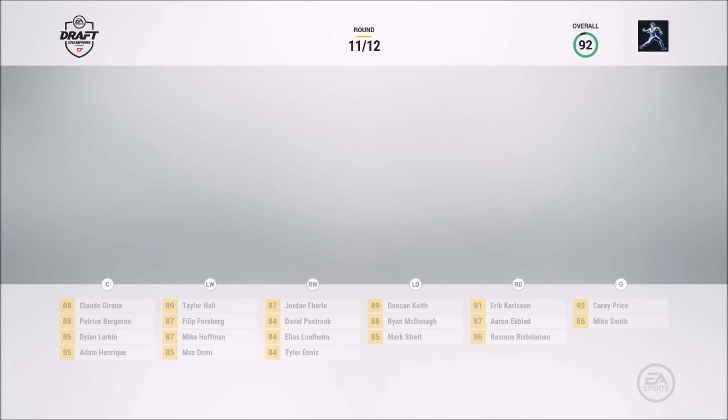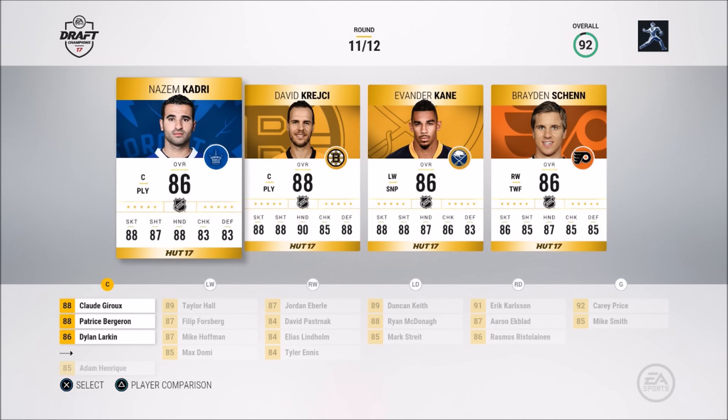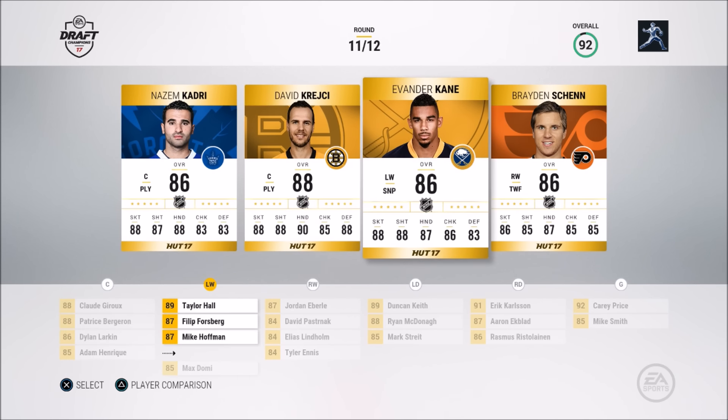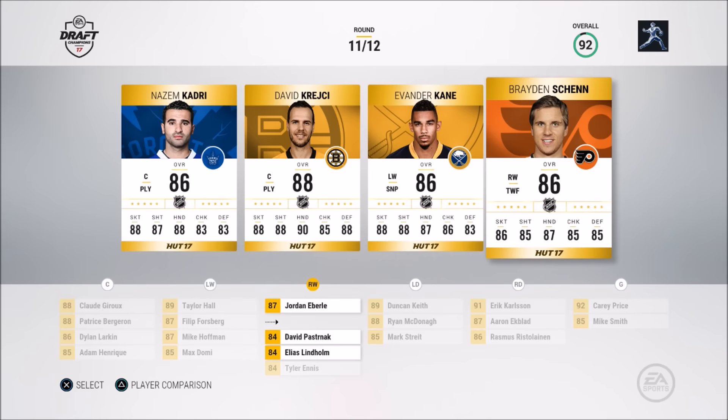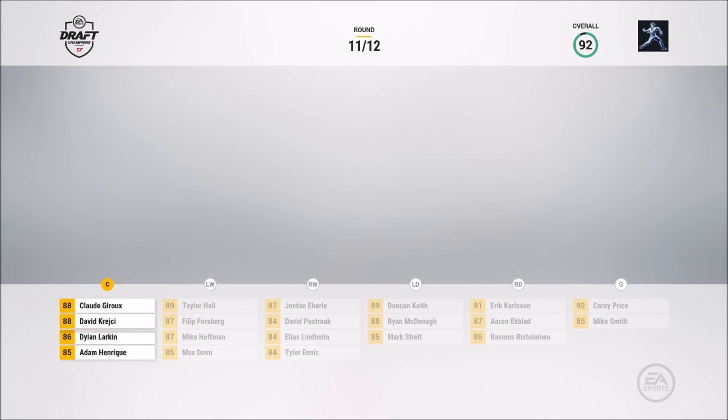Two rounds left, and usually your first and last rounds are your best rounds for players. Nazem Kadri, David Krejci, Evander Kane. I like Max Domi though. Braden Schenn is a bit slower. Krejci's got good hands at 90, so I'll take Krejci — he'll move into our number two center spot.